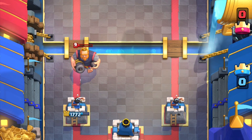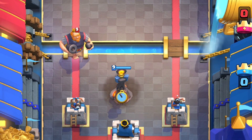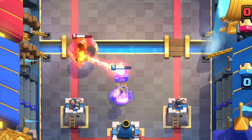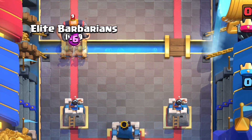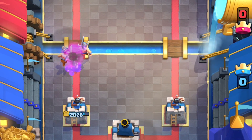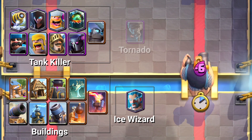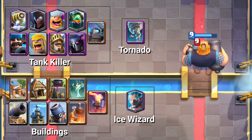Buying your mini P.E.K.K.A, or whatever, more time to slash him away. Of course, the inferno tower is going to be one of the best defensive buildings against the tank, but most RG decks have Zap or Lightning. So prepare your body. If you're facing a lot of royal giants, you will need to understand the best counters to RG and incorporate them into your deck: a building, a tank killer, an ice wizard, a tornado. Any of these four combinations will wreck the royal giant.